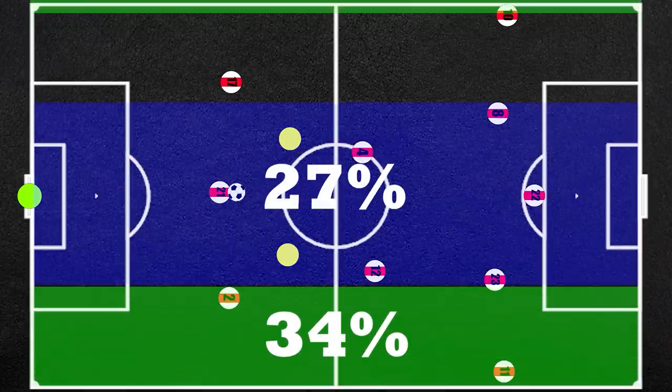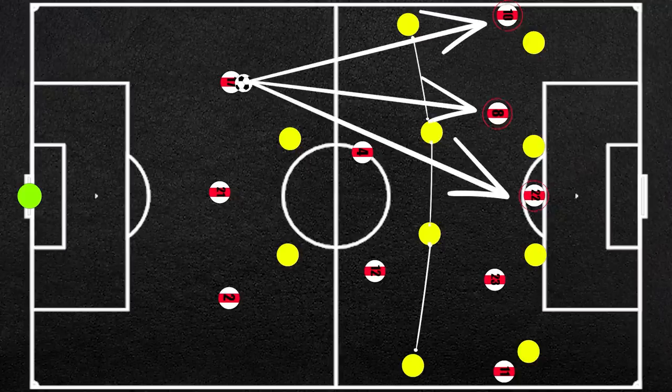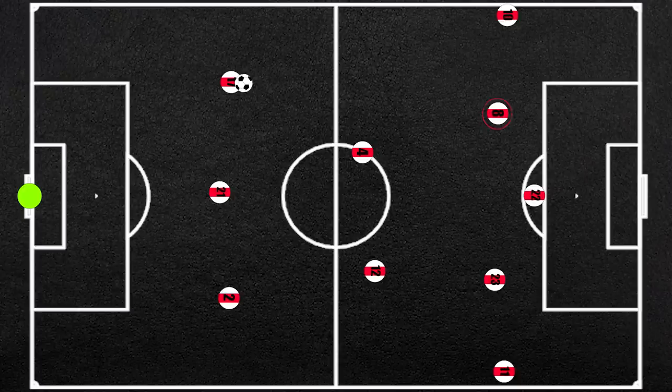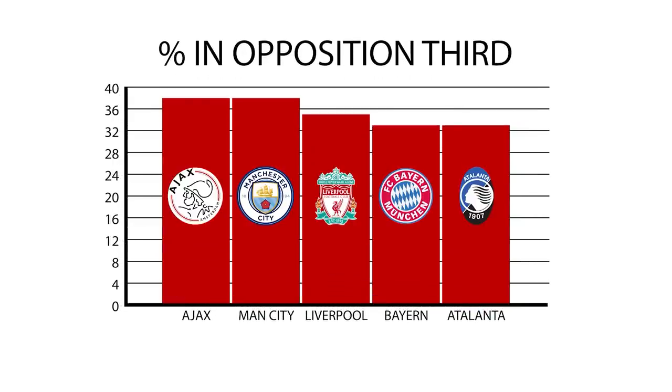Ajax have a tendency to attack down the left-hand side, with Martínez filtering the ball out to Blind, exploiting Blind's penetrative passing. He still has the option into Álvarez, but with Tadić, Gravenberch and Haller all higher up, Blind has the ability to wrap the ball into any of them, effectively bypassing the entire opposition midfield line. Gravenberch has the most box-to-box role, often pushing high into the half-space, but he can also shuttle deeper if the team is struggling to progress. Higher up the pitch, Ajax are dangerous as they essentially camp out in the opposition third, with a mammoth 38% of play coming there — only Manchester City, in Europe's top five leagues, can match this.